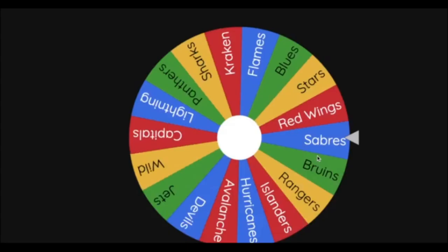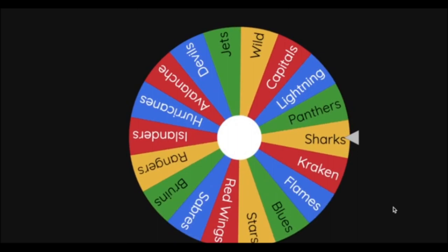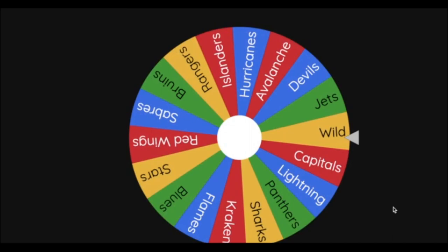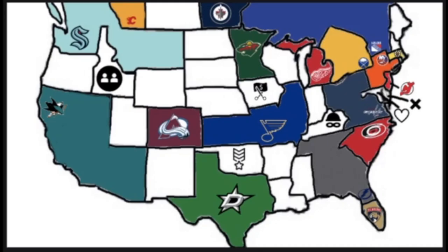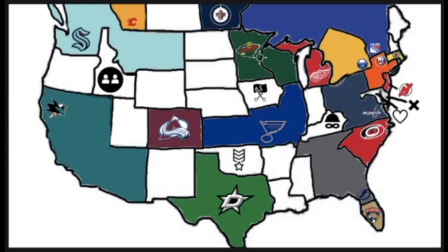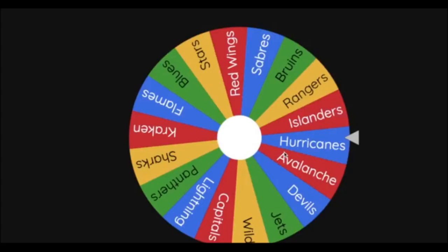The Minnesota Wild get their first attempt, heading southeast to claim Wisconsin and expand their territory.